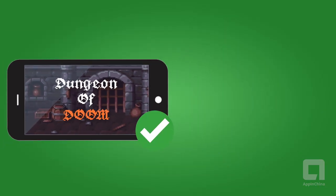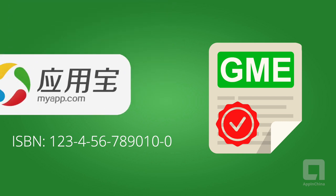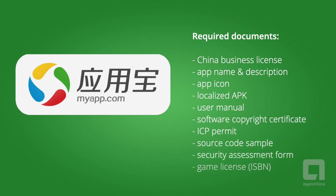Once your game is approved, you will be issued a game registration number, which is an ISBN number. You will submit this to app stores along with all the relative documents in order to publish on these platforms.